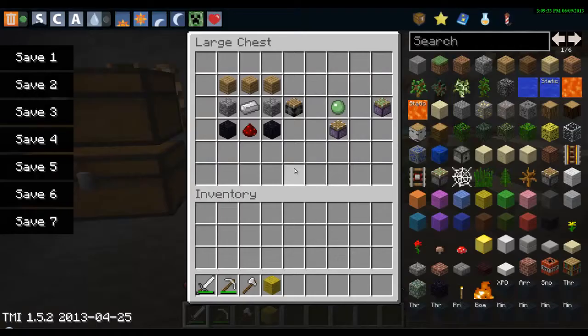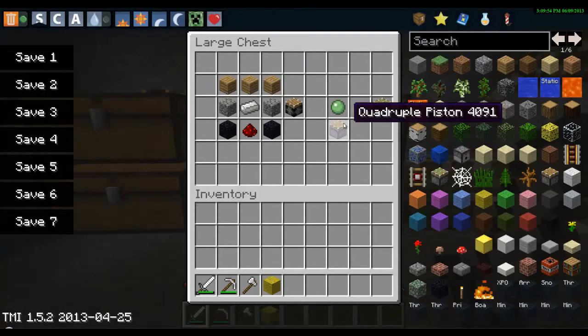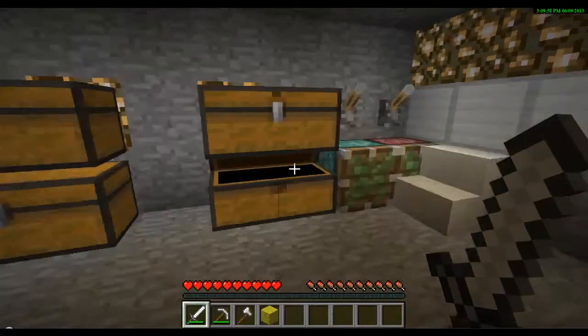And this is the super piston right here. The crafting recipe for the super piston is three wood planks, two cobblestone, one iron, two obsidian, and one redstone. And then for any of these, you can just put them down like a regular piston and put a slime ball on top of it to make the sticky version.